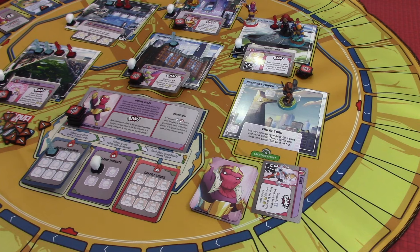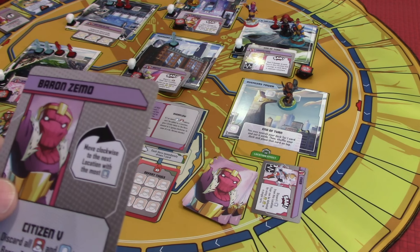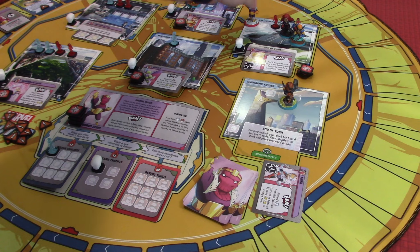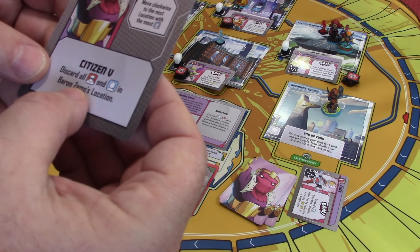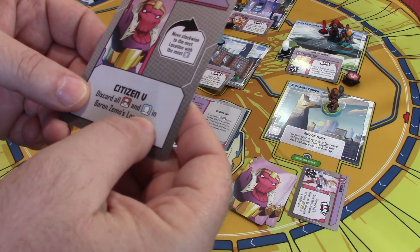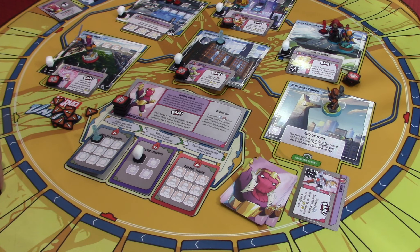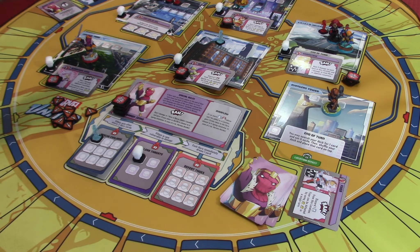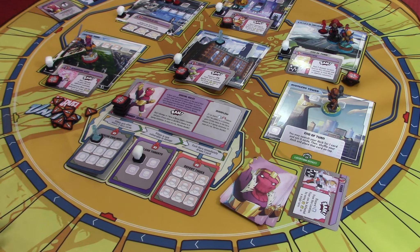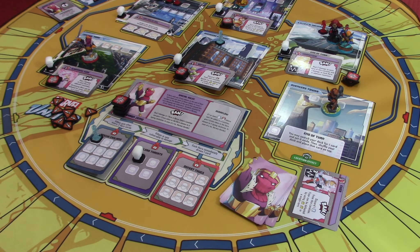This could be really ugly — that was a rough start. Baron Zemo says: move clockwise to the next location with the most... So we're going to skip him — he's not stopping with Fury. He's going to move all the way around to Central Park again, coming back full circle. This is Citizen 5: discard all thugs and civilians in Baron Zemo's location. I'm not sure what that does to us, but that was it — not a very eventful villain turn.